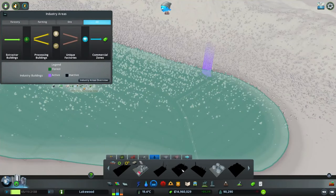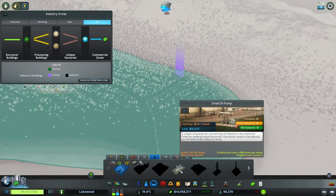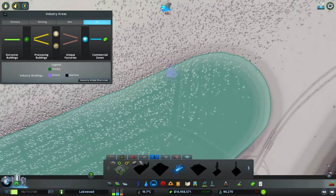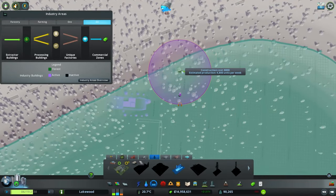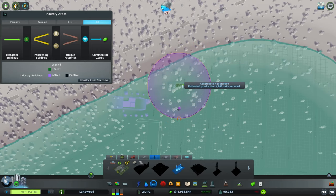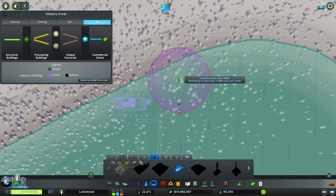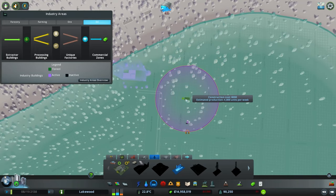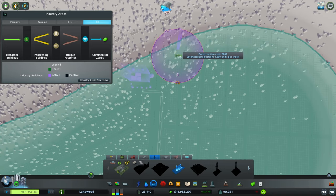With the oil specialization on the district, we can use extractor buildings from the Industries DLC as well as oil industry specialized zone buildings to extract and process oil. Putting the oil industry main building at the end of the road. I've already put in all the electricity and water infrastructure. Looking at buildings available — we have small oil pumps with a production rate of 4,800 units per week. Placing them along the road — we can see the estimated production is 4,800 units all the way along, so I'll put a whole bunch in, spaced a couple grid squares apart.